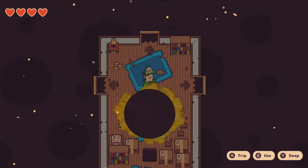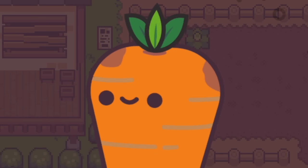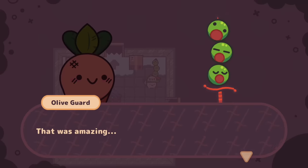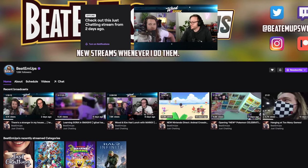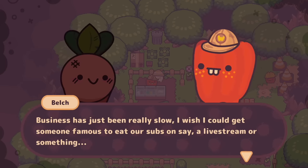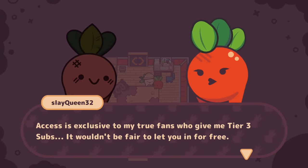You use the sword to demolish your enemies and the watering can in a variety of ways, like growing bombs you can kick around to open new pathways. Around the dungeon crawling action and combat, you also need to help fellow fruit and vegetable NPCs with their quests — like finding this carrot's lost child, which I found in a trash can behind an old building. Not exactly winning mom of the year award. I found the writing delightfully humorous, like this red pepper named Belch who runs the Way Sandwich, home of the tier 3 sub — it's a Twitch joke. He even wants someone to eat one of his subs on a live stream so that business will pick up. The writing is good.